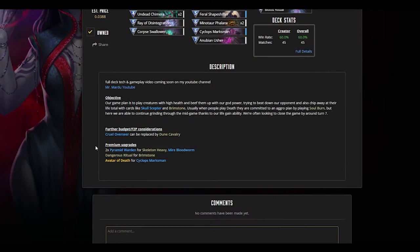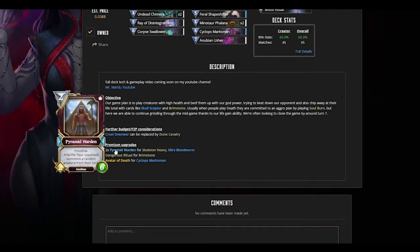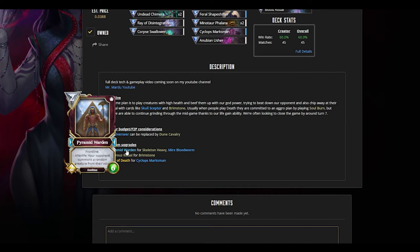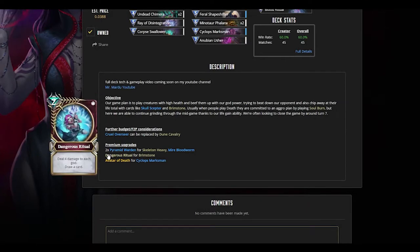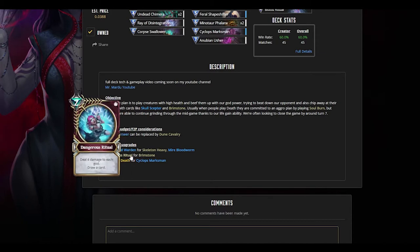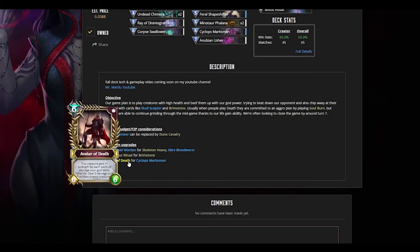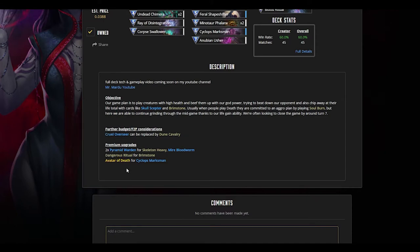If budget isn't a concern, here are some premium upgrades. You could add two copies of Pyramid Warden, subbing out one Skeleton Heavy and one Mire Blood Worm. Pyramid Warden is a great 2-drop 2/6 frontliner to protect your early life total that you can also Blood Ritual for extra damage. You could also sub in one copy of Dangerous Ritual, removing one Brimstone — it costs one extra mana but is effectively a double Brimstone, dealing 4 damage to each god and replacing itself. Finally, one Avatar of Death replaces our Cyclops Marksman: it's a 6-mana 6/6 that gains +1 strength for each damage your god takes, and when it dies it deals 6 damage to a random enemy creature, doubling as a removal spell.